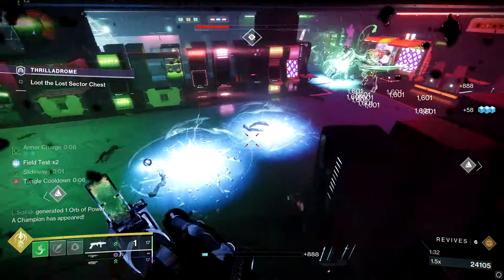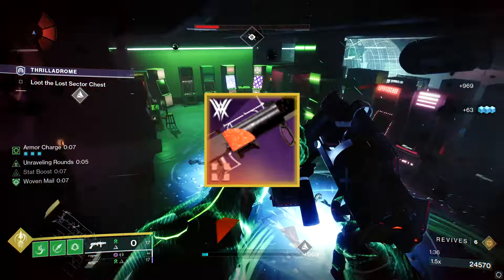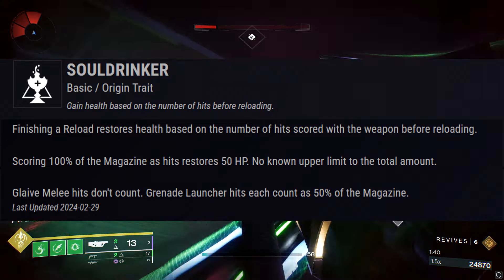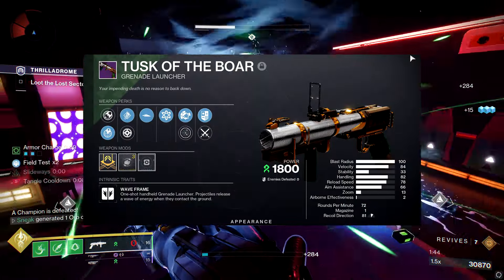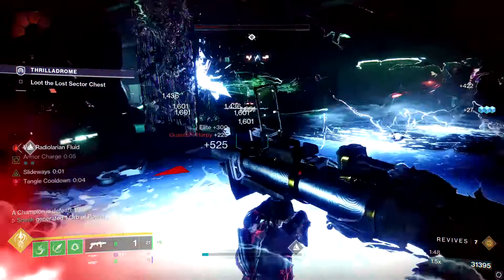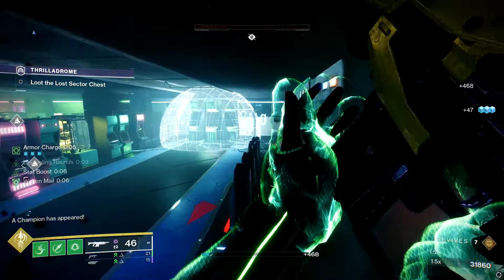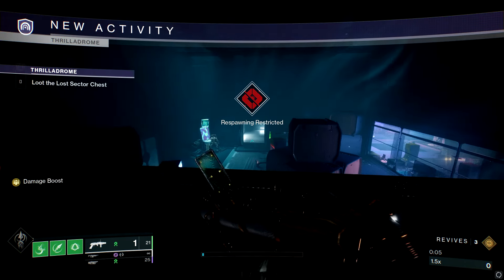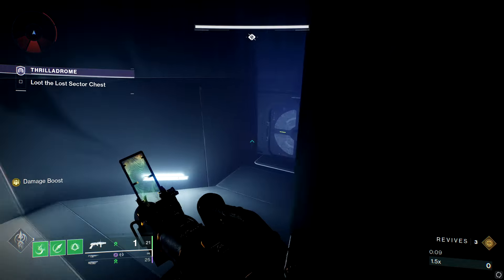The other major difference is that Forbearance — the OG one, not the Into the Light one — has Soul Drinker, which basically means you get a couple kills and it heals you. Tusk of the Boar does not have that. Although, to play Devil's Advocate, we have a billion ways to heal ourselves these days. For example, if you run Buried Bloodline in your Energy slot and get Devour, every time you get a kill with Tusk you get healed — you've kind of made your own Soul Drinker.